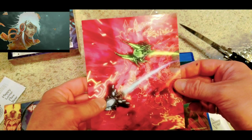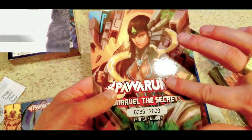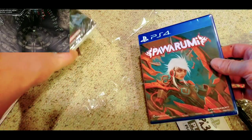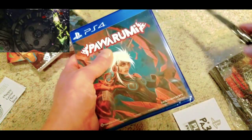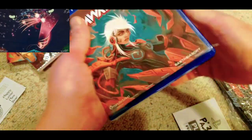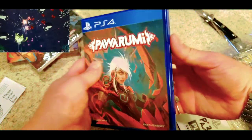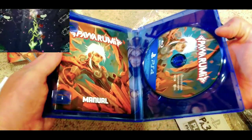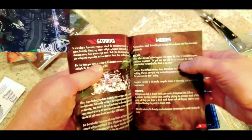It looks like they only made 2,000 of these. There's a numbered card inside — kind of cool to have a low number. Let's see if this one has a manual inside. It feels kind of light, so I'm thinking it might be one of those fake manuals like you get from Limited Run Games. But the artwork looks cool — it's always great to see any shooter come out physically. And it actually does say 'manual' on it, so we have a real manual — that's a good thing.